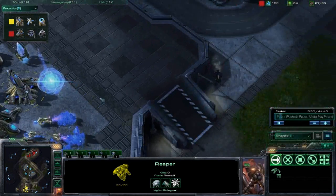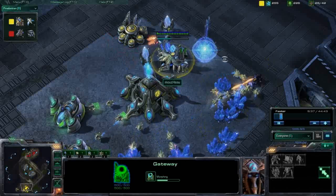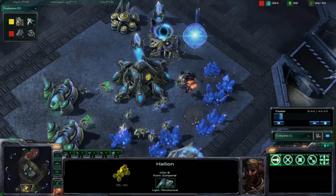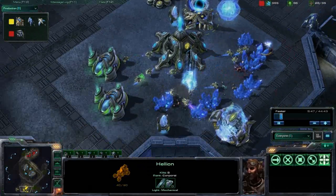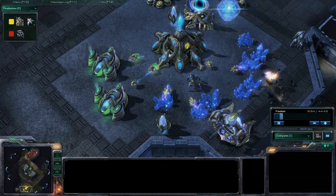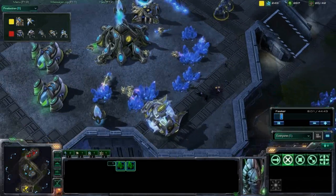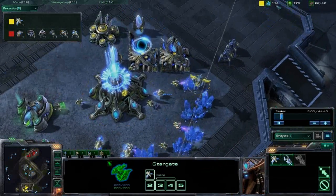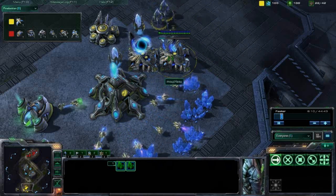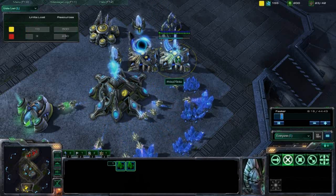That Stalker is way out of place and there is nothing in this base. We do have a Stargate coming out for Hasu, and unfortunately this is probably going to get scouted by this Hellion — and it does see that Stargate. It can't tell quite what's coming out of it yet, but there is going to be a Phoenix, so probably going for some SCV harassment. Good play by TLO there — even if he didn't manage to get too many kills, he did see the Stargate and now knows there are going to be some early flying units. Very valuable scouting information.